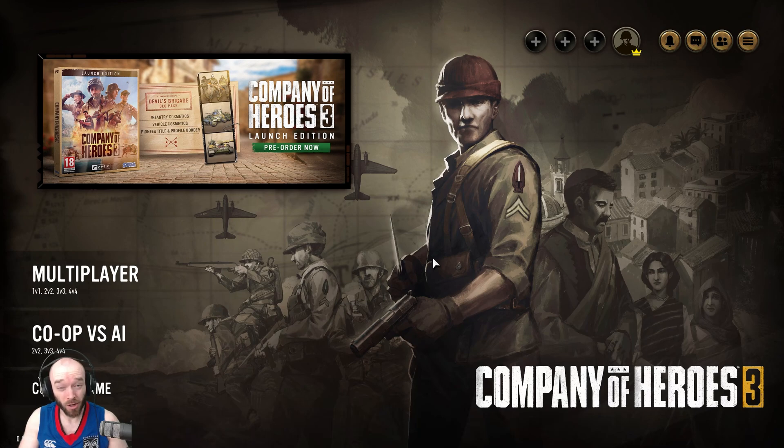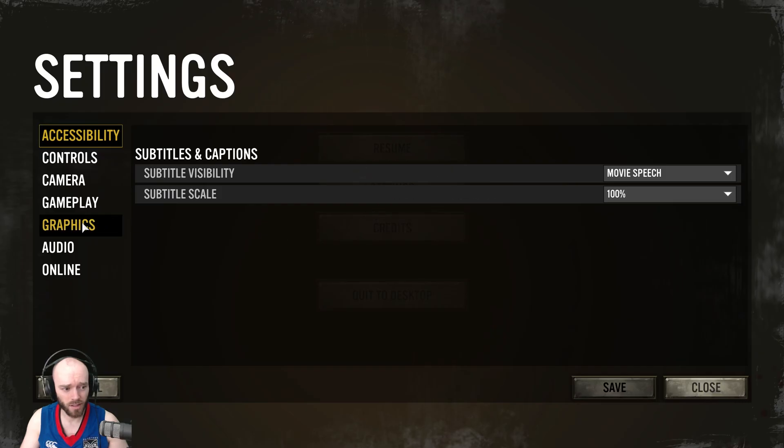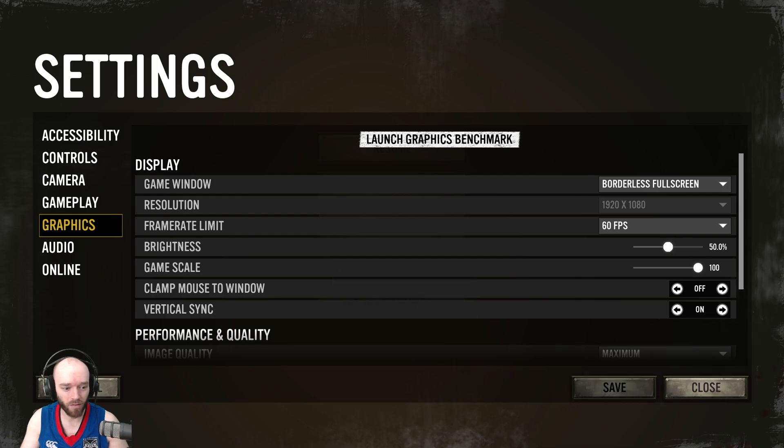Hey guys, Tightrope here, and today I'm going to be showing you a few settings that you can tweak that might help you get some more enjoyment out of the Company of Heroes 3 multiplayer tech test. To get to the settings, you can come to here and then to settings, and we're going to be tweaking the graphics settings.